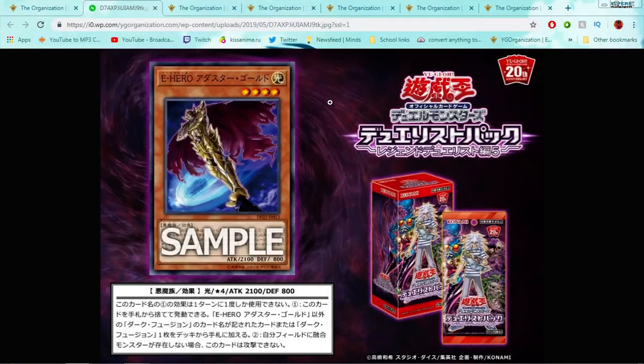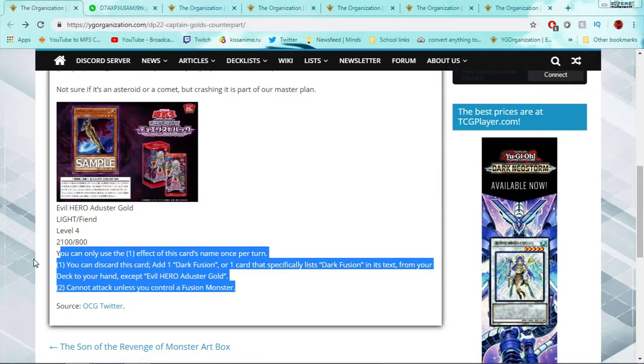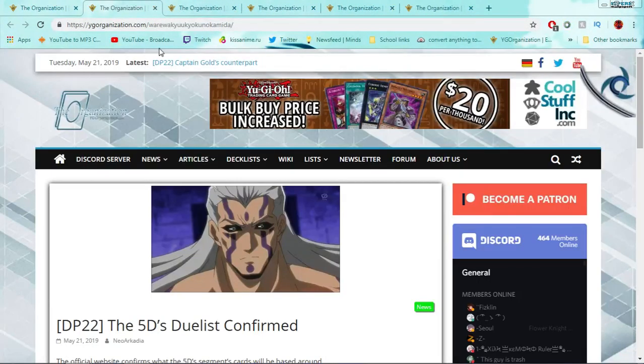I'm still hoping that Sparkman, Clayman, Burstinatrix, and Avian can get Evil Hero retrains because they need it the most — the majority of Evil Hero fusions require them and those originals are garbage. They've gotten better thanks to Unexpected Dai and Rescue Rabbit, but you don't want to play a bunch of normal bricks. I want cards that pretend to be them and give bonus effects, something like this. This is how you retrain a card for a new archetype — awesome artwork, awesome effect, awesome everything.